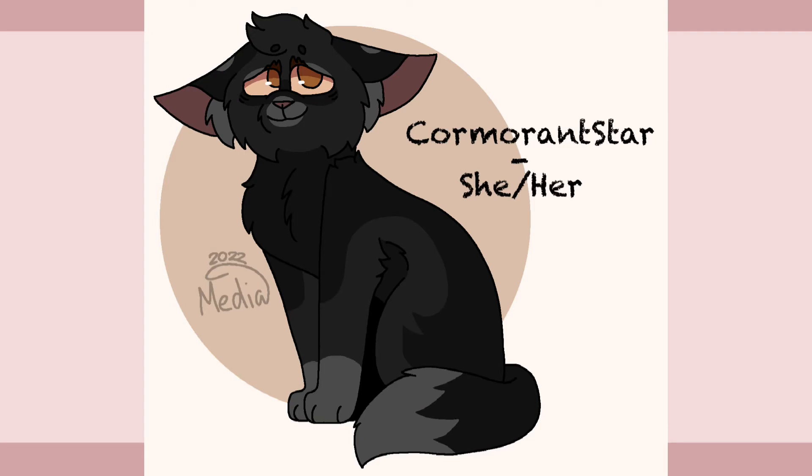Cormorantstar was described as a black she-cat with short fur and copper eyes. I did not make her solid black, and I ended up giving her some longer fur than I originally planned, but I still really love how she turned out. Cormorant is one of the oldest cats in her clan and still has five of her nine lives left. She's been the leader for many, many moons and is well-respected, despite how misbehaved her clan can be. Her mate is Sandtail, and together they have two kids, Crowpaw and Shadowpaw.